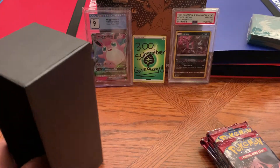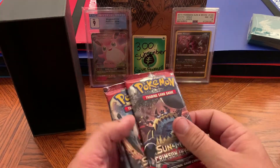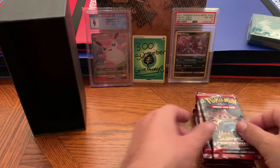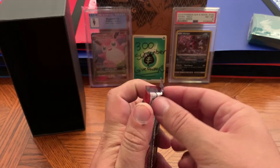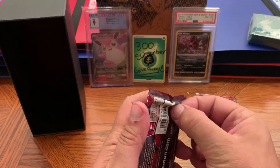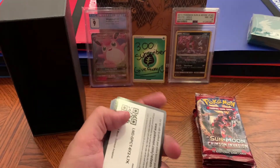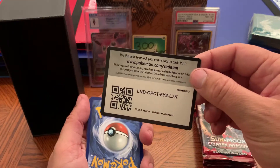We'll put all our bulk stuff in there for now. It doesn't matter what order we open these in — you're gonna get the same cards no matter which order you open them in. I don't know which way the code cards go in this one, so we'll see. Off the first pack and it looks like they are the correct way.